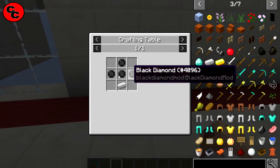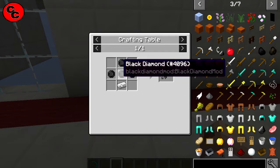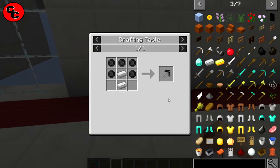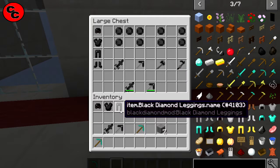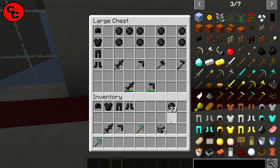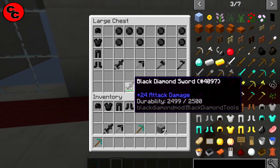Normally you'd use two diamonds, but with the black diamond you're getting better durability. Here's the pickaxe recipe, and the axe, and the hoe. There's no shovel in this mod, so I won't be showing that. All tools have 2500 durability.